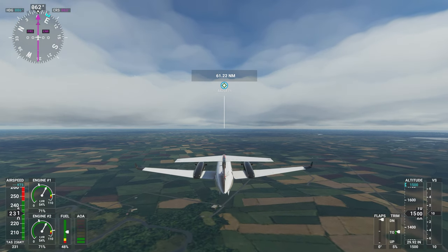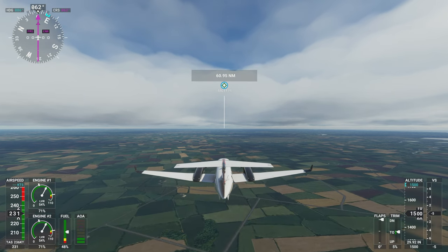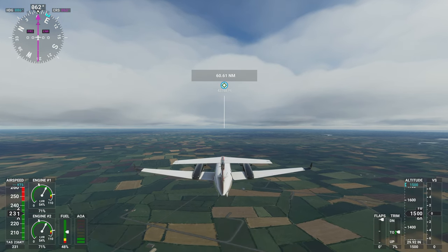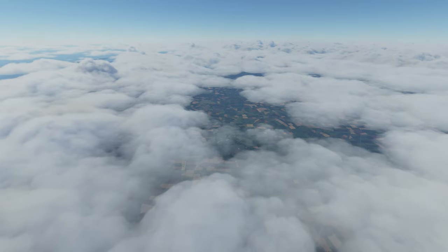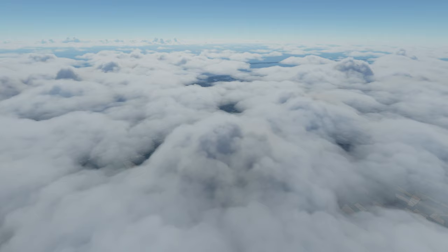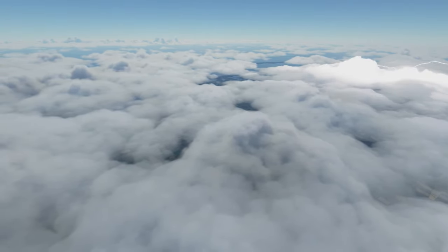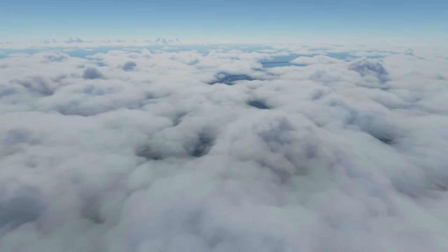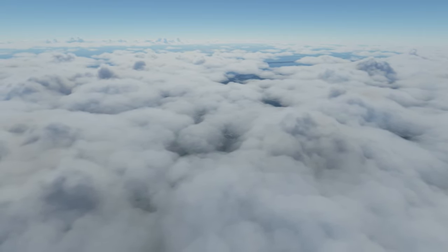Alright, I better go check on the plane. Altitude is fine, heading is fine, engine is fine — everything is normal. We'll go back to the drone. I've been lucky so far on my learning to fly tour that I haven't encountered much weather. So this is about as much weather as I've encountered. Early on I was running into smoky conditions due to the California wildfires.